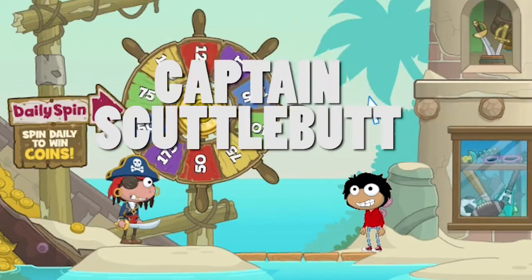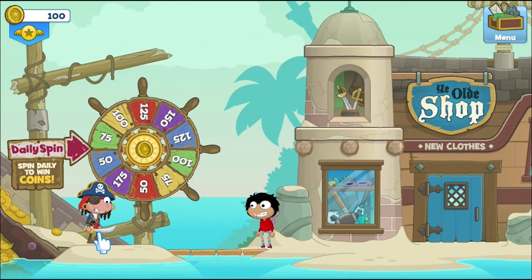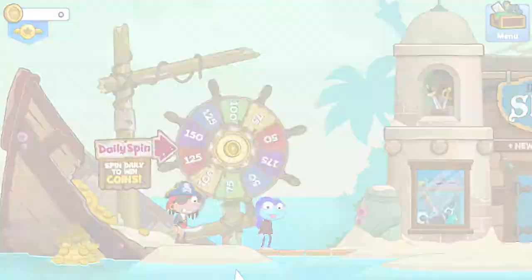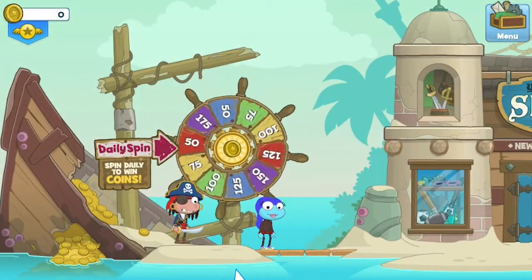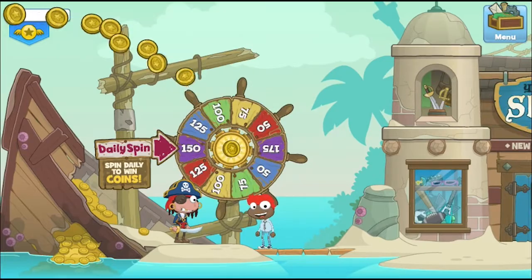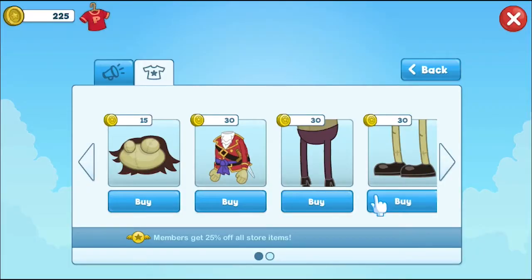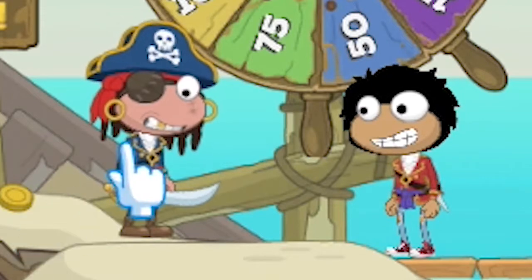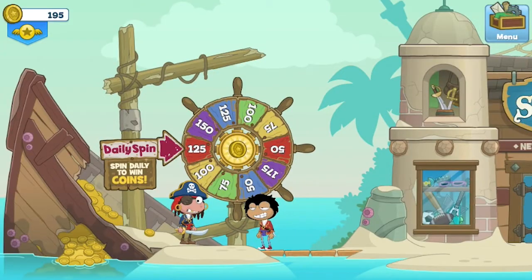Captain Scuttlebutt. This might just be the first weird dude you'll meet on your big adventure, and he'll probably end up calling you a crusty bilge waffle. Whatever that means. It's cool though, because he lets you spin the wheel of loot every day. And who doesn't want free coins? If you get lucky, you might win enough coins to buy your very own pirate outfit from the store. Not sure if that gold tooth is included though. Way to keep it real, Scuttlebutt.